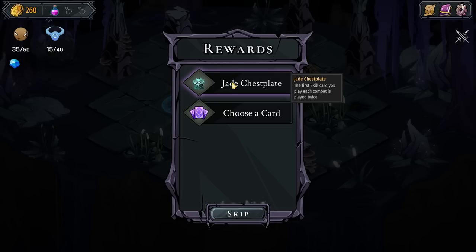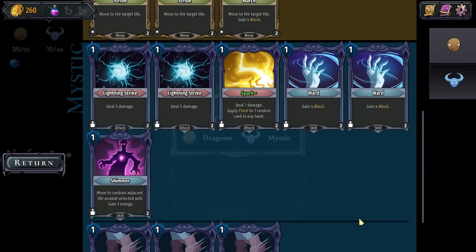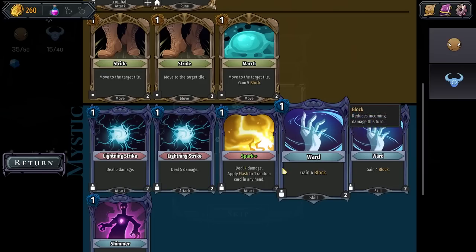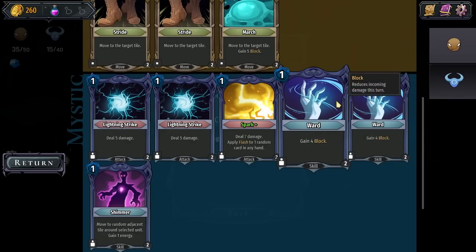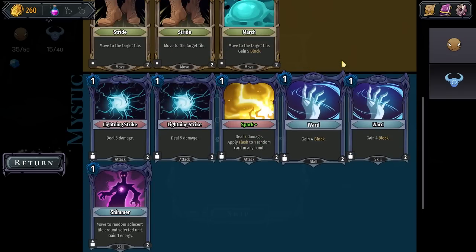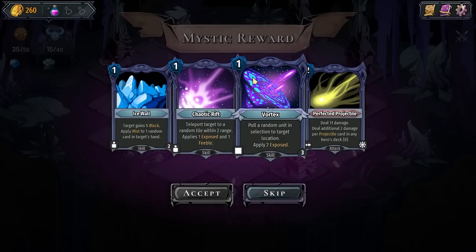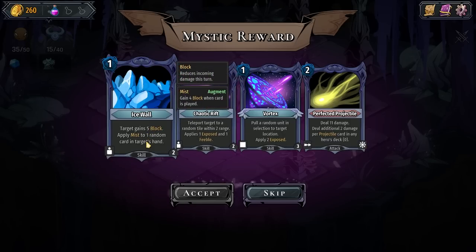The way that functions is good in the future for clarity, but for learning compared to a different turn-based tactics game it's a weird hurdle. The first skill card you play each combat is played twice — cool. Let me check the decks. Skill... I mean, Shimmer twice is cool. Ward going twice is also quite beneficial because we can choose who gets it, even though the other character is more of our tank. Target gains five block, apply mist — yep, that is what I said.